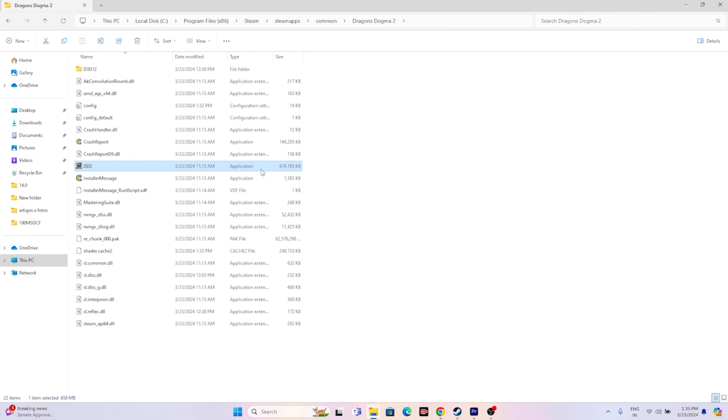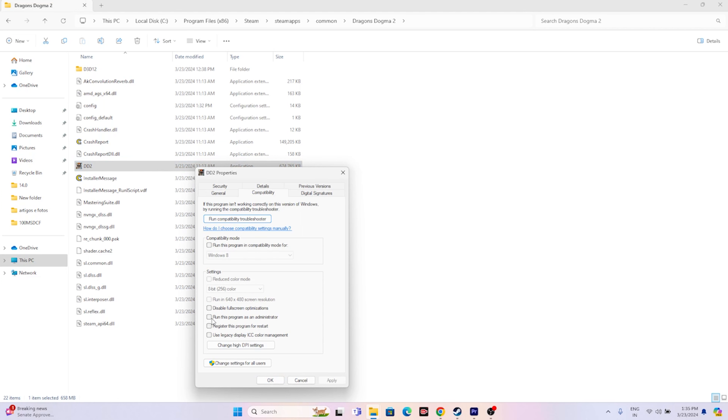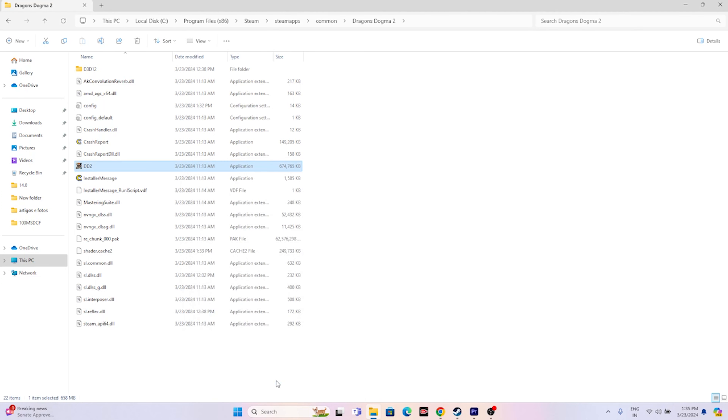The next workaround is to run the game as administrator. Right-click on the application, go to Show More Options, go to Properties, click Compatibility, and check Run this program as administrator. Click Apply and OK.